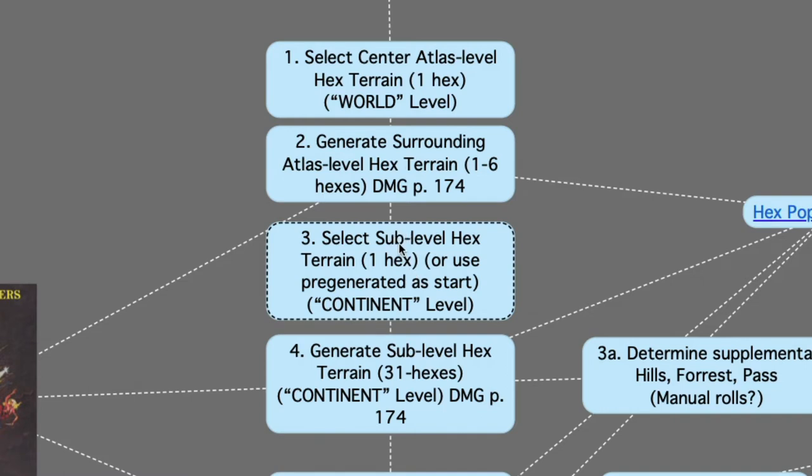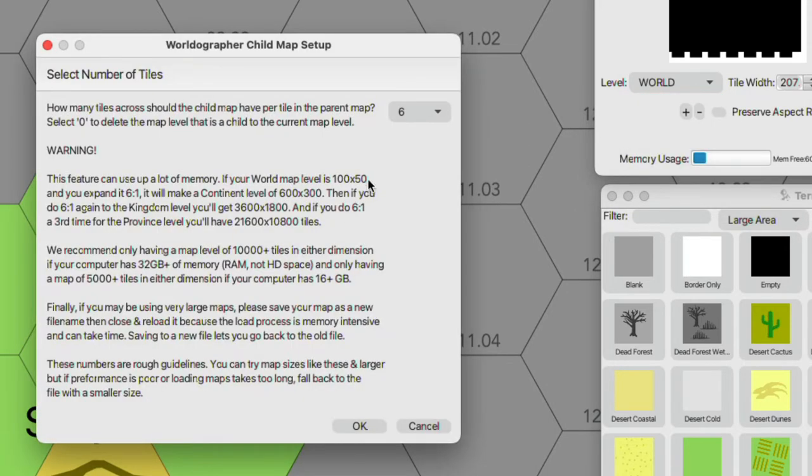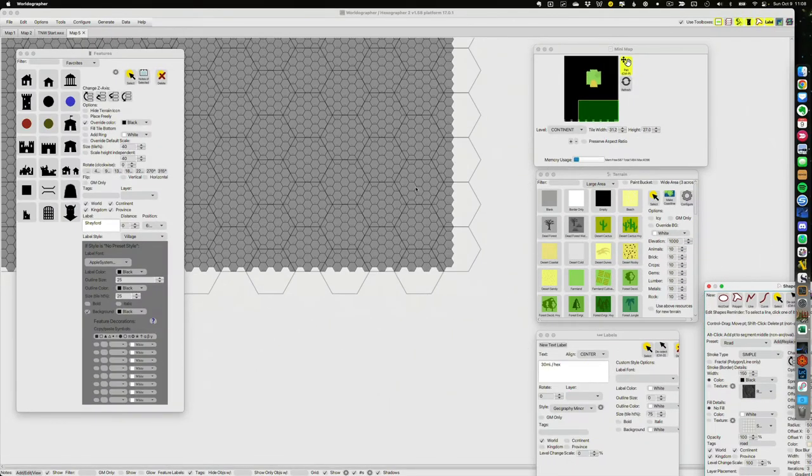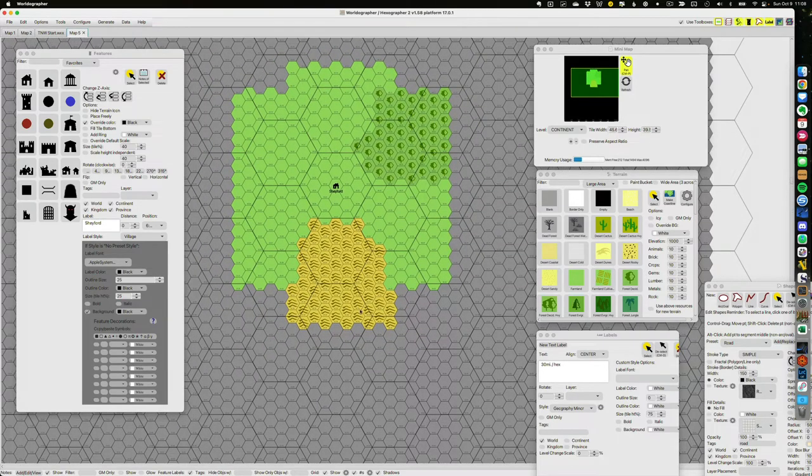We just did the atlas-level terrain and surrounding terrain. Now we want to do what the D30 Sandbox Companion calls sublevel hexes and Worldgrapher calls continent hexes. That's the risk of using multiple sources — different terminology — but it'll make more sense in a moment. Let's go back to Worldgrapher. I'll switch down to the continent level. It's going to ask how many sublevel hexes per atlas-level hex; the default is six, but I'm working with five hexes per atlas-level hex.